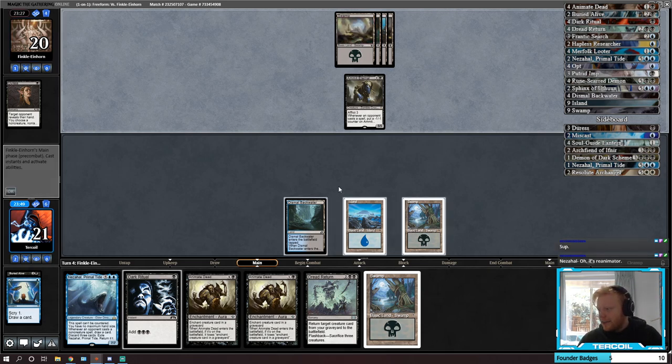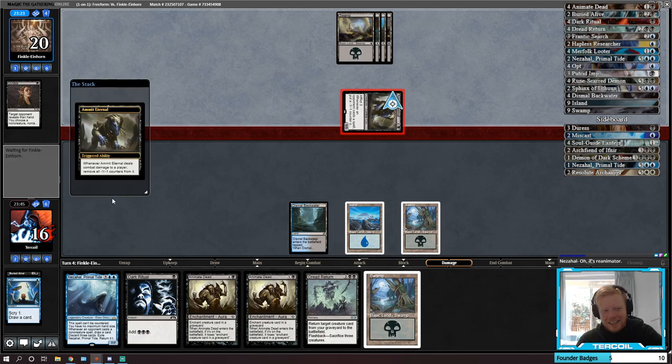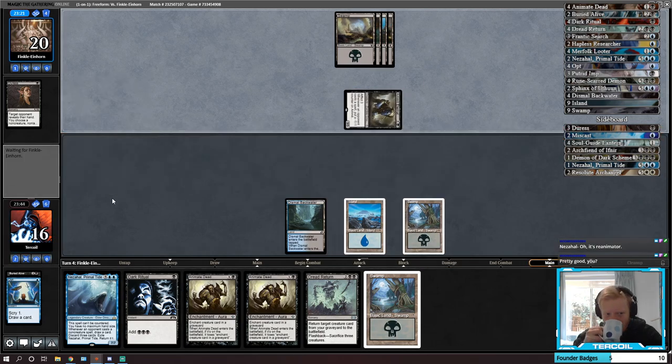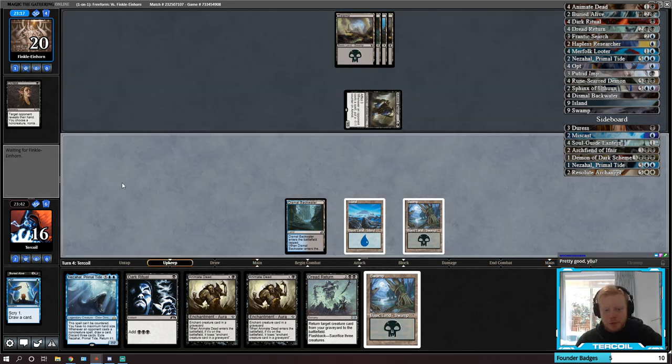Chat mentions Nezahal — yeah it's Reanimator. But Nezahal is definitely castable; we've got 22 lands and they all make blue or black. I do wish Desolate Lighthouse was blue-black, but that's not gonna happen.